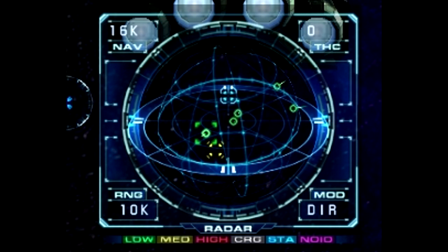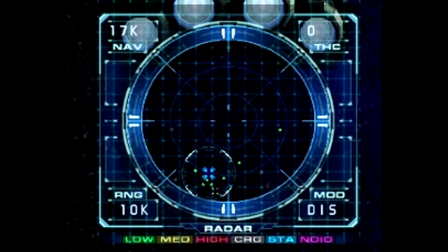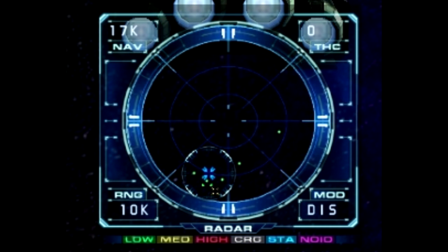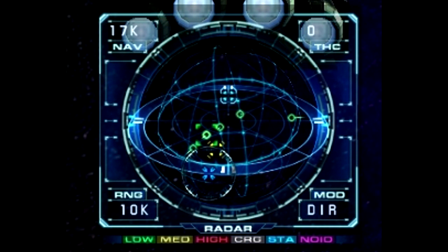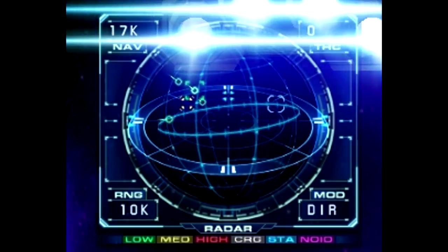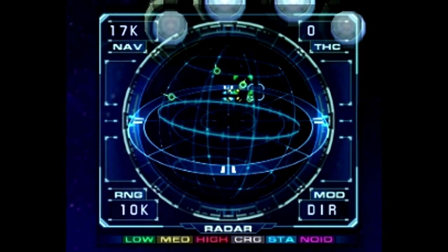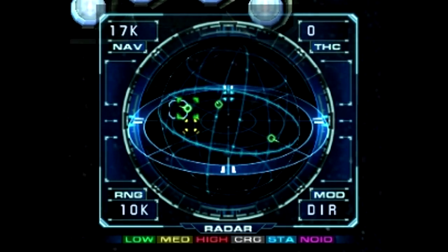Then we have the middle window over here, which is our navigation radar. You can flick around in it with Plus to switch it from, I think, top-down to the actual nav ball. If I just turn around here, you can see how it turns — you can see you're kind of in the center, and you can navigate all around and find out what's going on in your nearby environment.